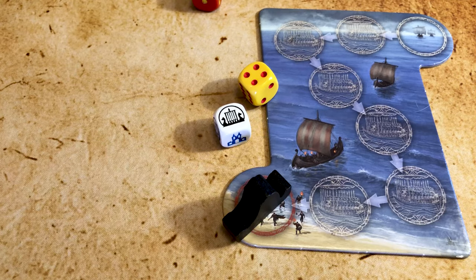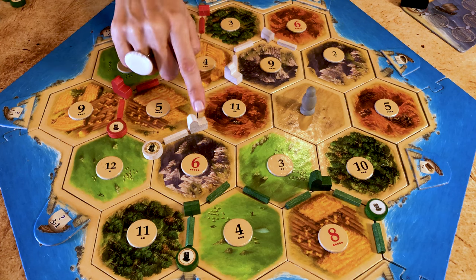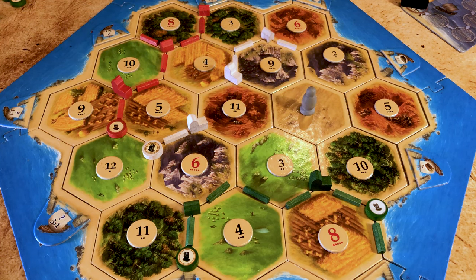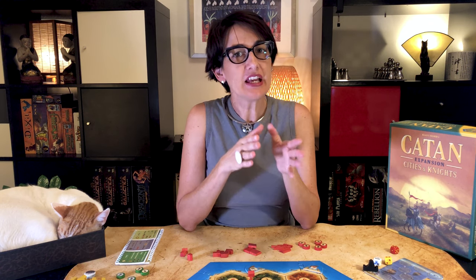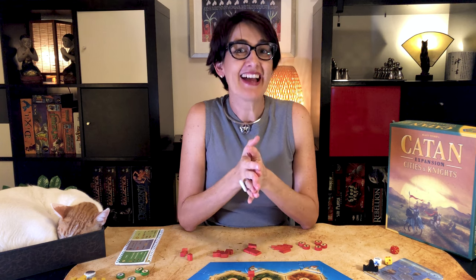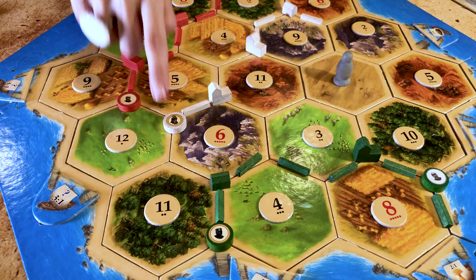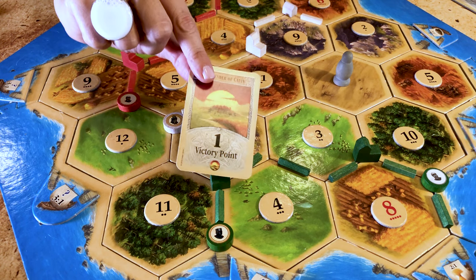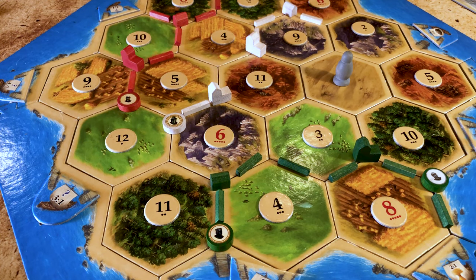When barbarians attack, you compare the strength of the barbarians with the combined strength of Catan. The barbarians' strength equals the number of cities on Catan. Catan's strength is the number of active knights — basic knights count for one, strong knights for two, and mighty for three. If knights have strength equal or greater than the barbarians, they win and Catan is saved. The player with the most combined strength of active knights receives the Defender of Catan victory point card. In case of a tie, no player is declared Defender; instead, all players draw a progress card from the stack of their choice.